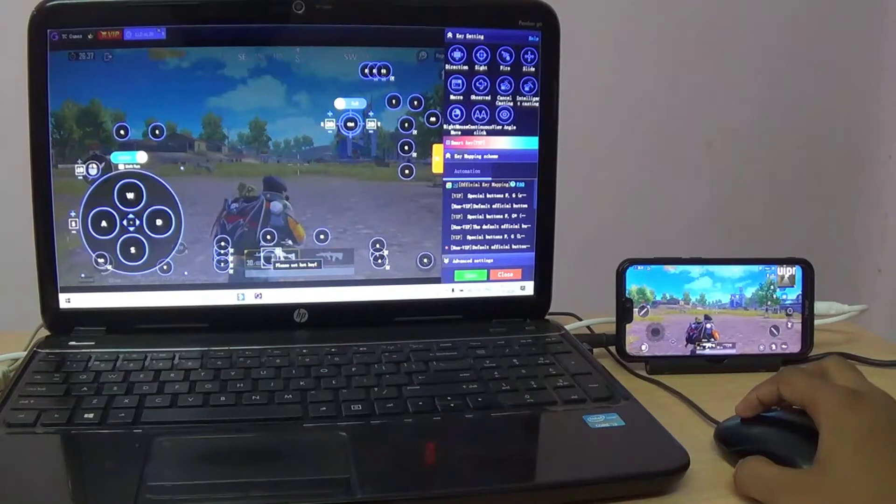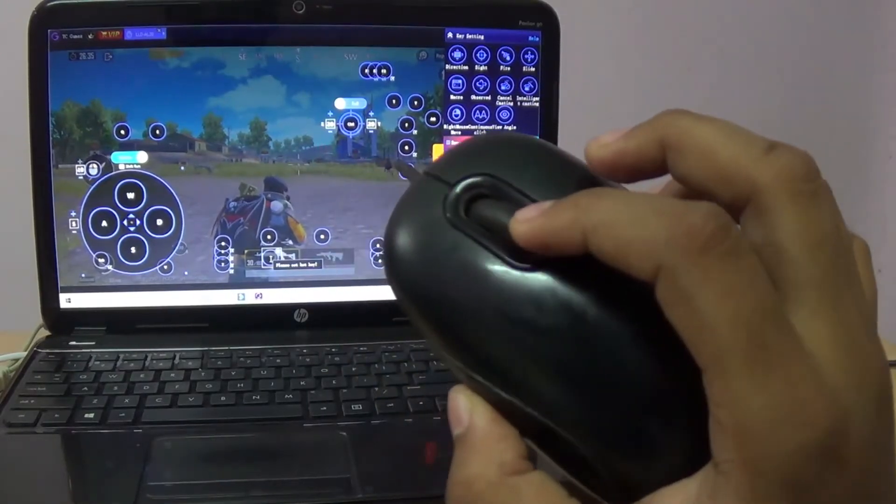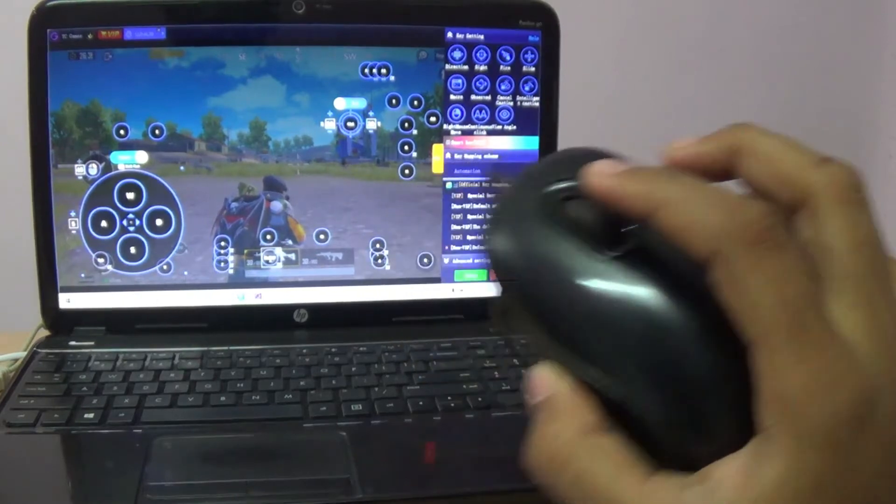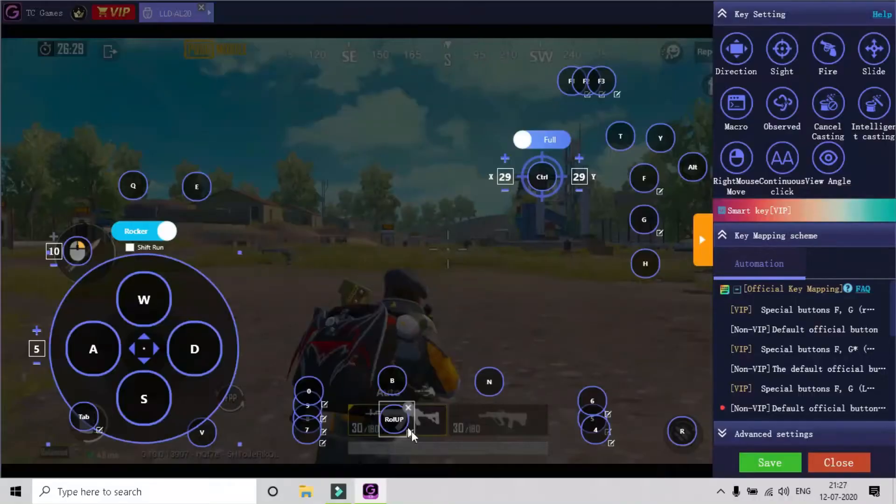You can also set the wheel up or down to any macro key or normal key. In PUBG Mobile, it can be set to switch guns by simply scrolling up or down.